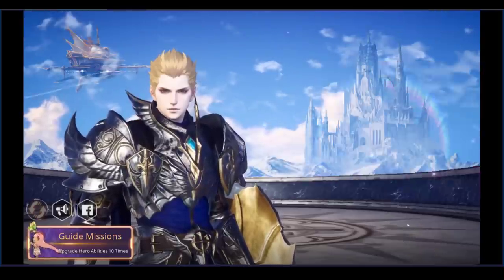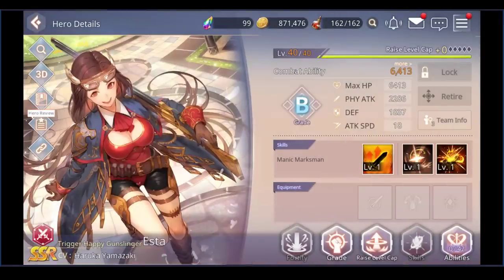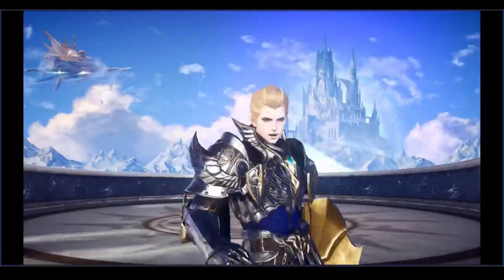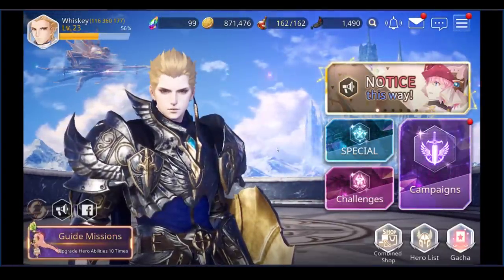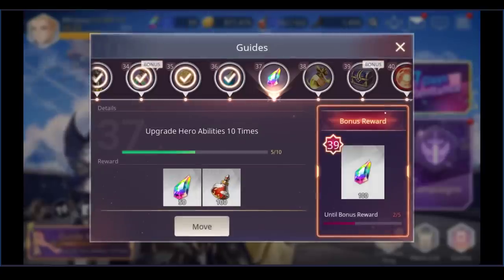At this point I'm completely free to play yet I have seven SSRs — seven rare or legendary level characters. My Ash is actually a dupe mainly because you get a free Ash dupe as you progress through the campaign, but this is all free. I haven't paid a dime. Obviously I've had above average luck, but do your guide missions because they give you a lot of resources.